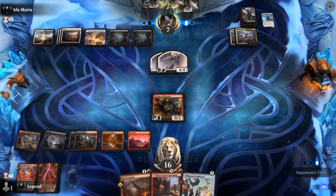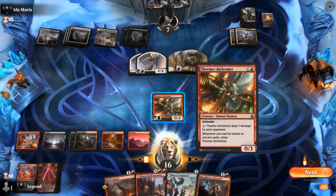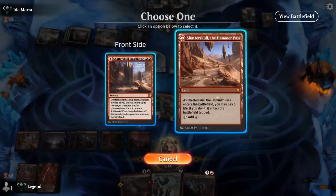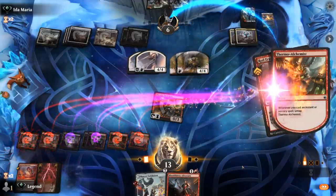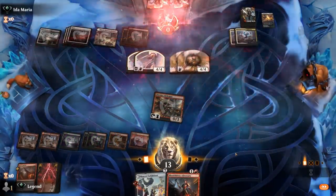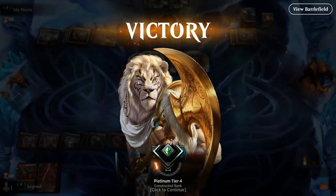Opponent has three cards in hand and a Mirixa Call making two Angels. I think we got there — Alchemist into kicked Royal Eruption, untap Alchemist, and there we go. Adversary for five also would have been effective, but I'll take the Alchemist win onto the next one.